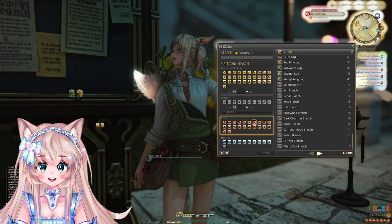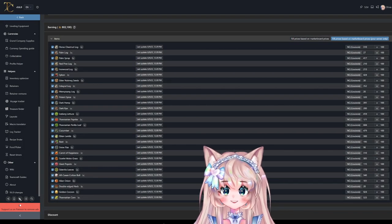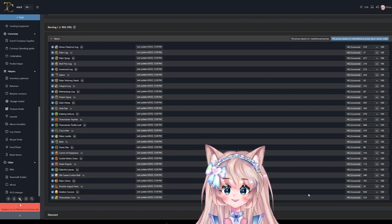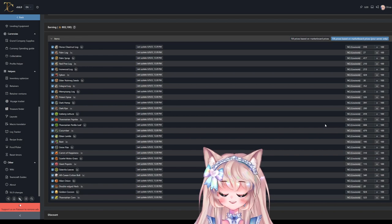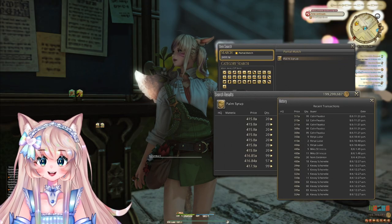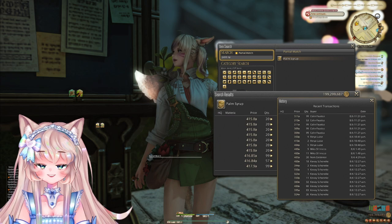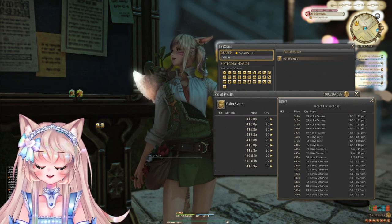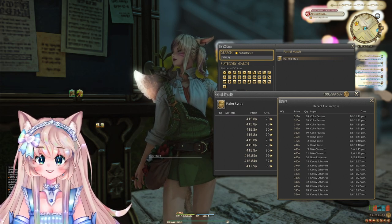If you are max level, check the Endwalker Botanist Gatherable List in the description below. From there you can see the most expensive Endwalker items on your server — for me that's Ethervanarian Corn, Iceberg Lettuce, Ethervanarian Parilla Leaf, and Palm Syrup. Keep an eye out for common food items — Palm Syrup sells especially well because thousands are bought per day since it's needed for a ton of popular culinarian food. If it's a culinarian or alchemist material, look at what it needs; if a Botanist can gather it, gather it because a ton will be bought per day.